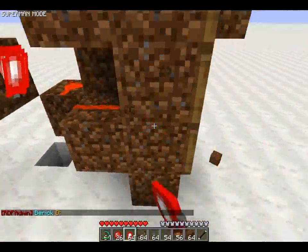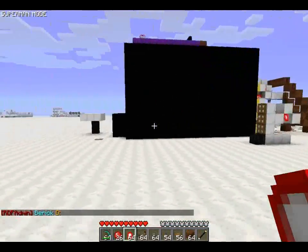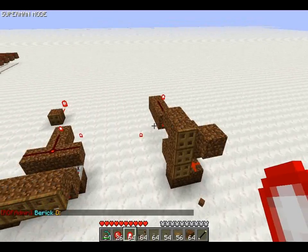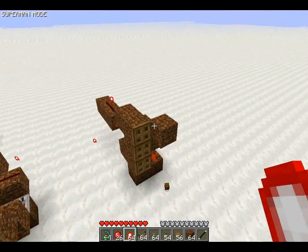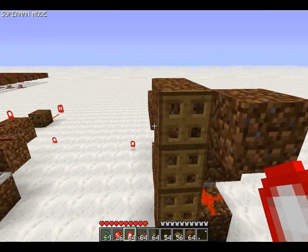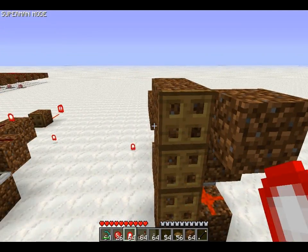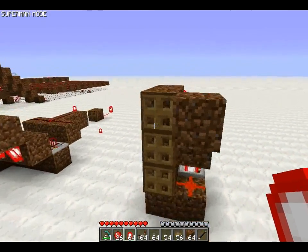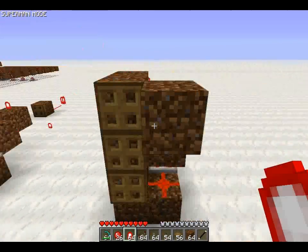You can replace these three blocks here with glowstone to give the same effect as what this one gives. Another thing I'd probably recommend is modifying your texture pack to make trapdoors a solid colour so they're not see-through, or you can give them the effect of off glowstone.